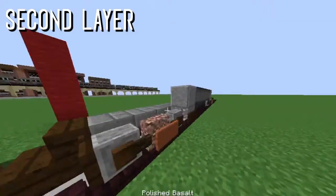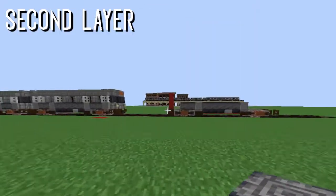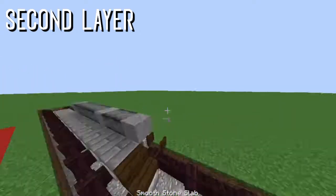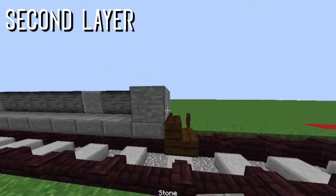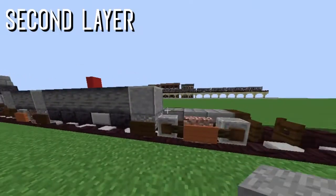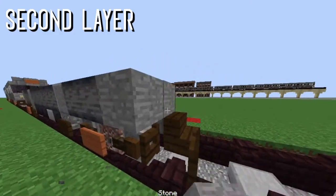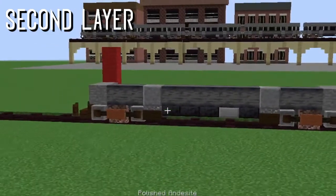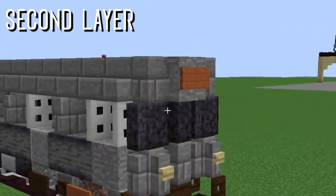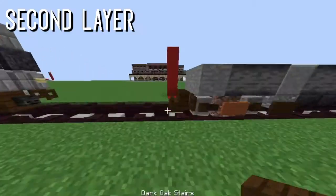Take your polished andesite slab again, rotate it to the side so it looks like that — nice and crispy. Take a stone block here, and same thing, just take a stone block there. Then do the exact same thing on the other side. There's not a lot of detail on this side except for the front, which is probably the most detailed part of this train.